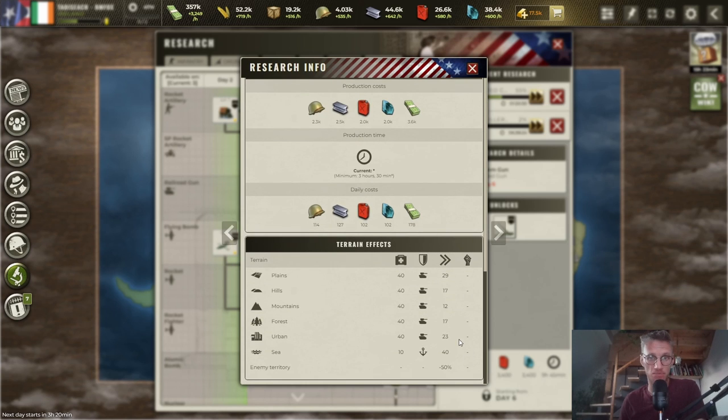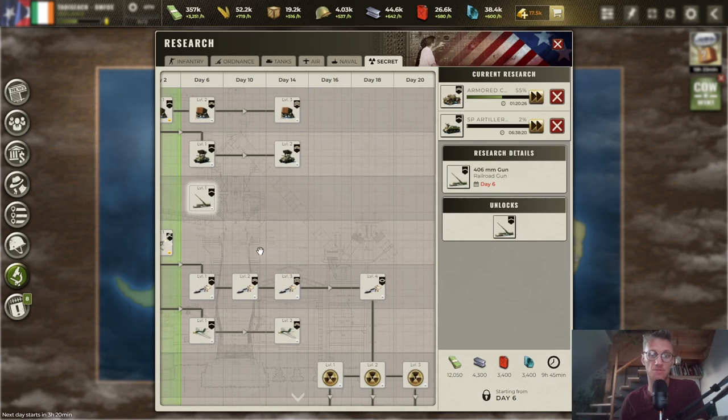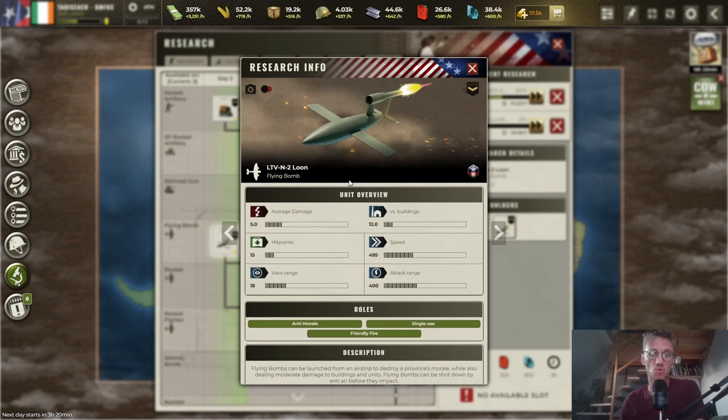Railroad guns get no terrain bonuses and cannot be upgraded, but they're still very worth it. Then we have flying bombs — I'll be very short: they are the most useless unit in Call of War. They're very fast, 12 hit points against buildings, large range, anti-morale, single-use, and friendly fire — meaning your allies can be damaged by them.